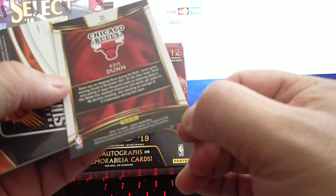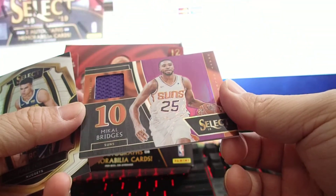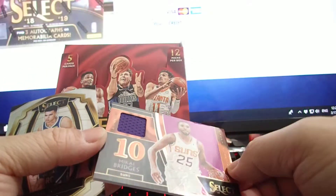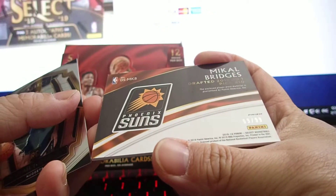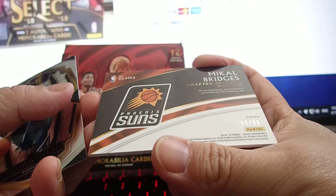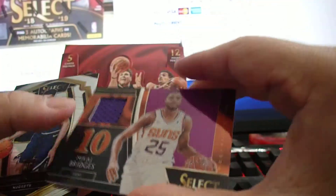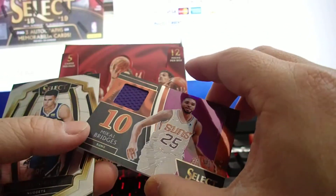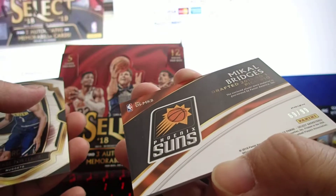Here's a silver prism, and a silver prism concourse. Here's the first hit — Mikel Bridges! I'll take this! It's a 69 out of 99 prism, and this is Round 1 pick number 10. I love it — it's got a nice silver prism with a purple finish. Nice design.